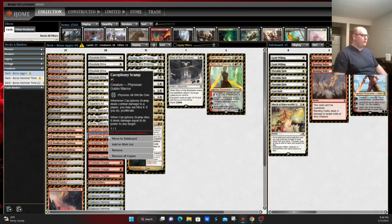That probably goes to Cacophony Scamp — this is Fireblade Charger on crack. When Cacophony Scamp deals combat damage to a player, you may sacrifice it; if you do, proliferate. When Cacophony Scamp dies, it deals damage equal to its power to any target. This isn't relying on your opponent to kill it or needing a spell — this is basically: bop, I hit you with a Hammer, I sack it, you're dead. That's a turn-two kill. Play this on turn one, play Sigarda's Aid and a Hammer — oops, you're dead.